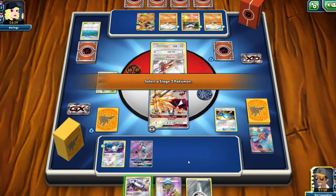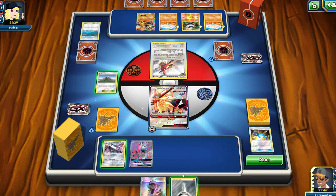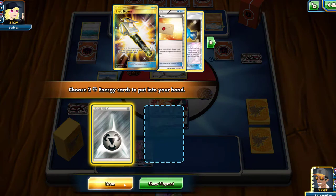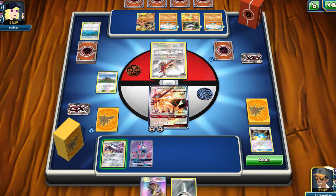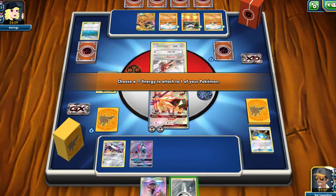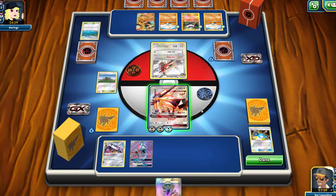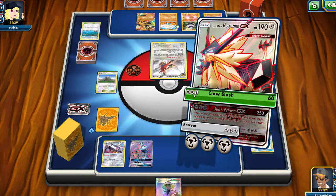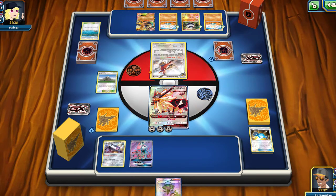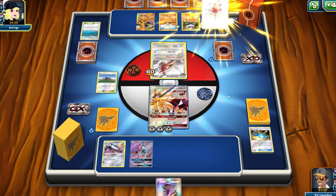I've got a feel-sneeze coming on, so if I do happen to sneeze, yes. Magnemite into Magnezone — we'll attach energy to our Dusk Mane and use Mount Cornet, then use Magnetic Circuit and attach one more energy onto our Dusk Mane Necrozma GX. Very nice. Next turn we should be okay — 60 damage onto the Talonflame and we couldn't get that extra energy to knock them out, but that's okay.